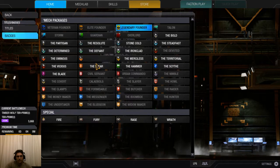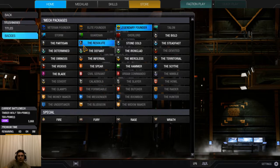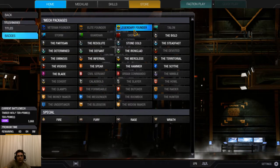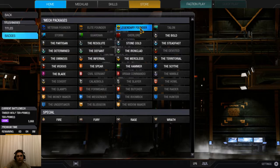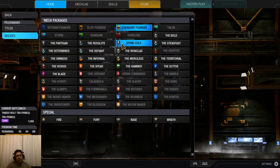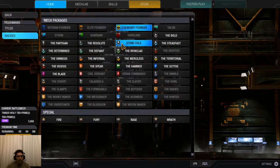You can essentially just click on any one of these that's highlighted. Some of them are limited availabilities, such as Legendary Founder, Elite Founder, Veteran, and then you've got Overlord, Guardian, etc. Just click on it, select it, and you're now going to show your badge while in matches so people can see just how committed you are to MechWarrior Online.